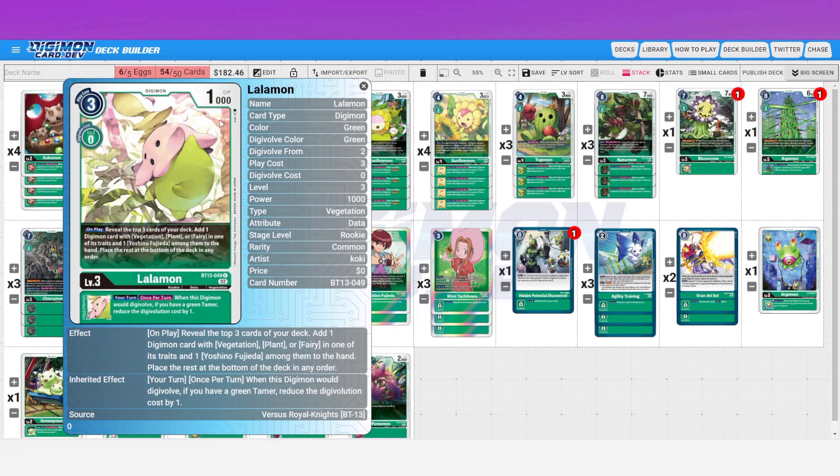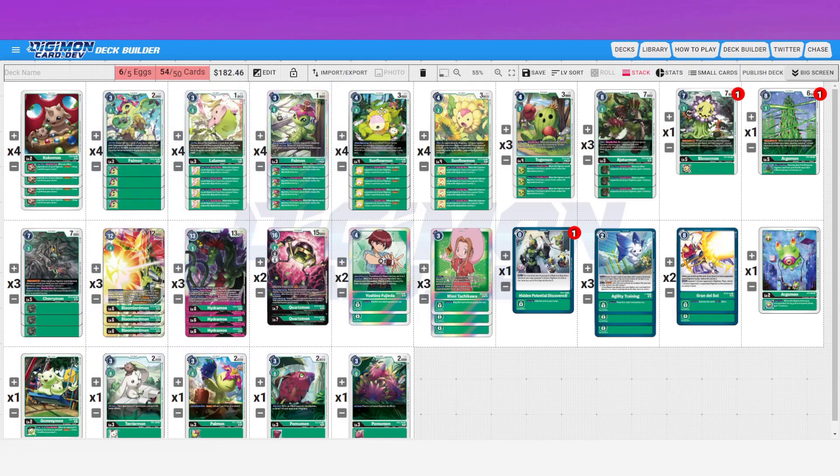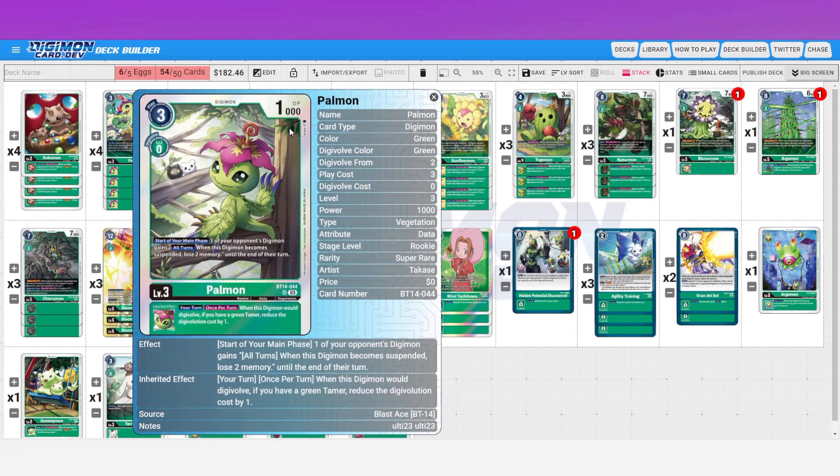Lalamon here is the BT13 updated version — reveal three, add one vegetation, plant, or fairy, and one Yoshino among them. So this grabs your memory fixer for the deck. We've finally switched off of the memory fixer Mimi after all these years. Yoshino works very well here since the idea is to be one single explosive turn. Yoshino helps make our turns more efficient — inheritable: when this digimon would digivolve, if you have a green tamer, reduce the digivolution cost by one.